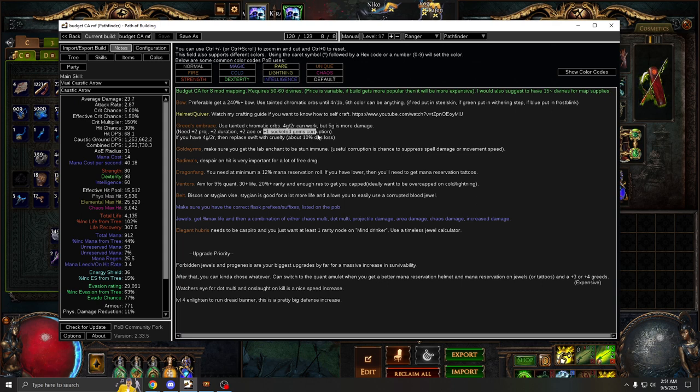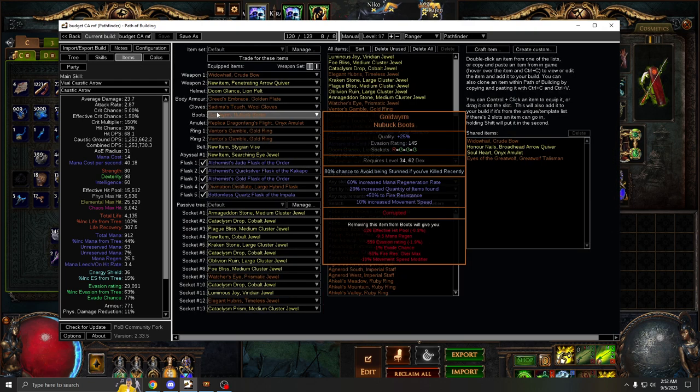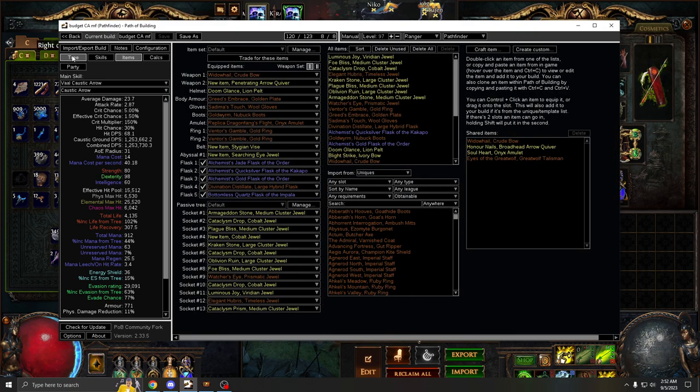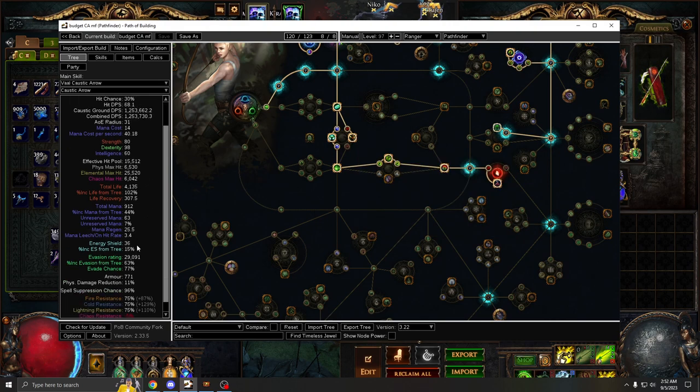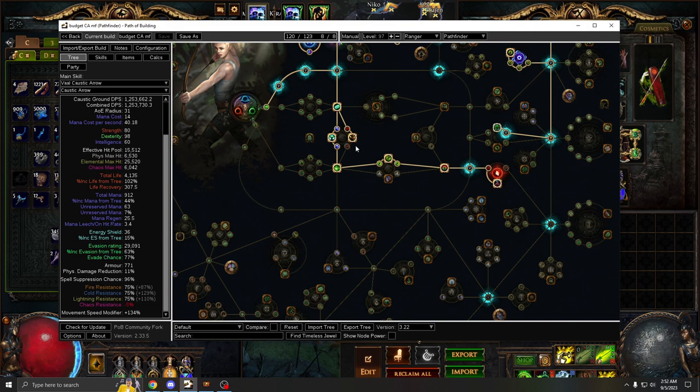For your Goldwyrm boots, just make sure you have the lab enchant — 80% chance to avoid being stunned. Combined with Heart of Oak, this gives you stun immunity for mapping, which is really, really huge. Because if you get stunned, that means you can't evade, and evasion is pretty much all your defense. So stun immunity is very, very important.